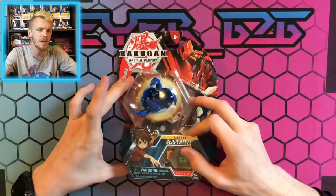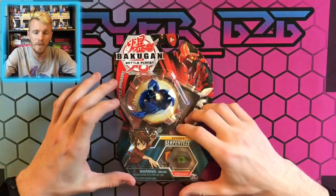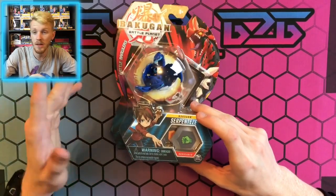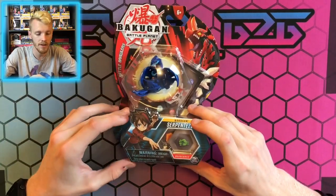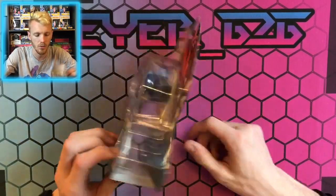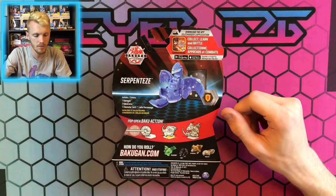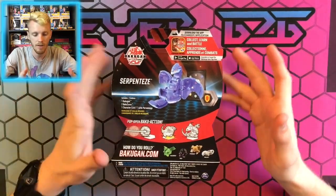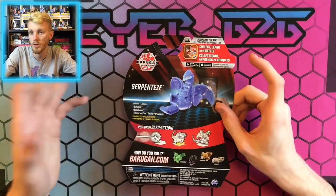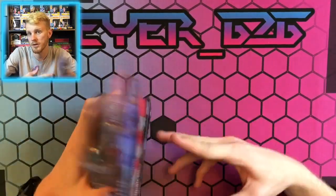We got him in the Core version, and of course he's from Wave 3. So far I'm already a fan of this — I already like this guy, pretty cool. He comes with his Bakugan character card and the 2-Course. Let's see what he comes with — character card, Bakugan, 2-Course. Simple as that, so let's get this thing opened up.